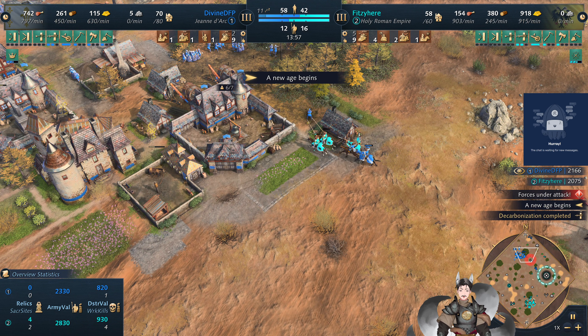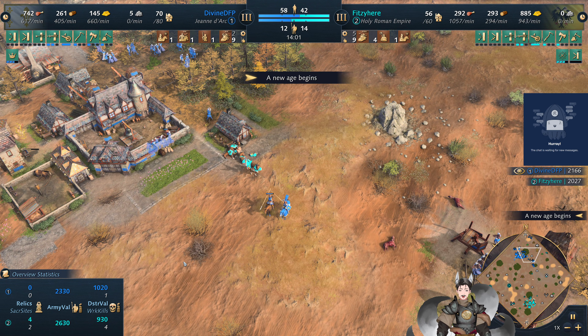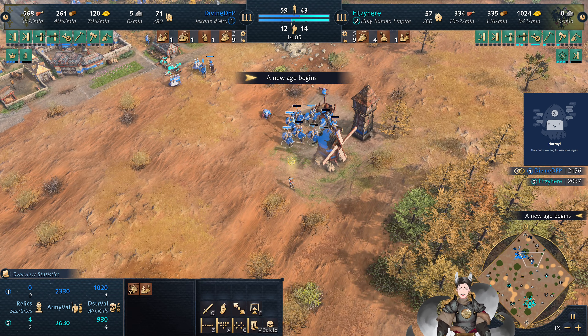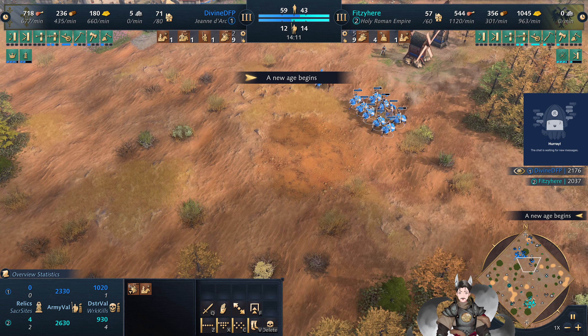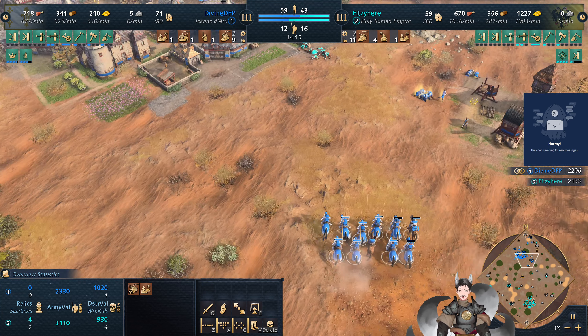The Guild Hall is now complete. Chivalry is being researched now. So Blue may realize that his horsemen had extra melee armor, but I don't know if he would have actually clicked on a horseman. More fully upgraded German knights being deployed on the field.